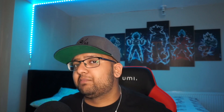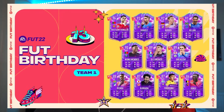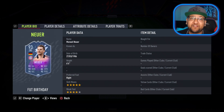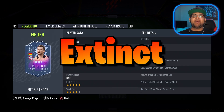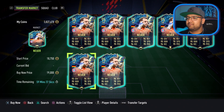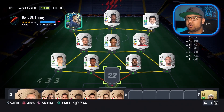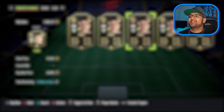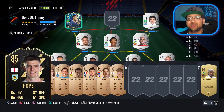This year on FIFA, EA brought out the Foot Birthday promo and gave so many players upgrades on skill moves. One of those players was goalkeeper Manuel Neuer. Now this Foot Birthday card is completely extinct on the market, so instead we're going to buy the team of the season Manuel Neuer, 95 rated. Did you know the first goalkeeper to ever have five-star skill moves in FIFA history was the legend himself, Nick Pope? We're going to buy his inform card and put him on the bench as an honour.